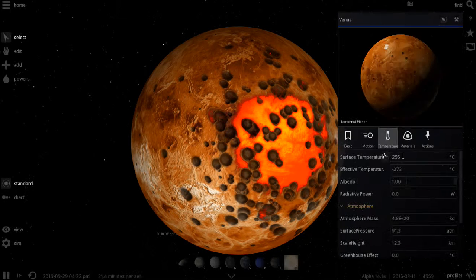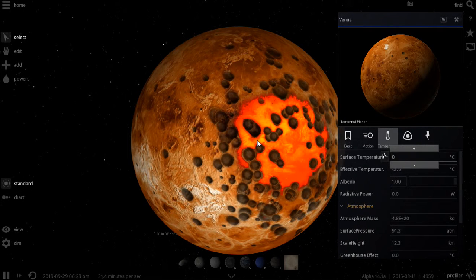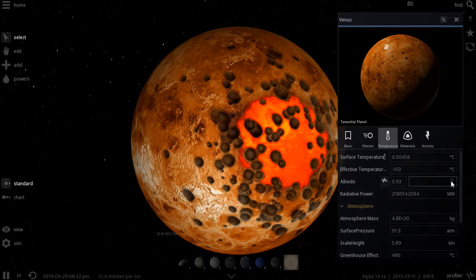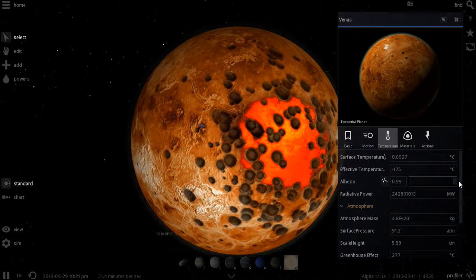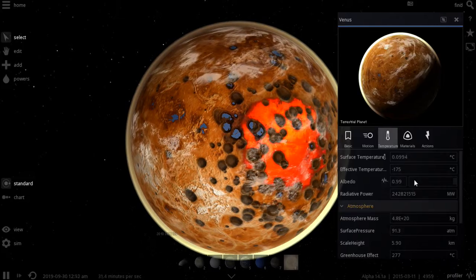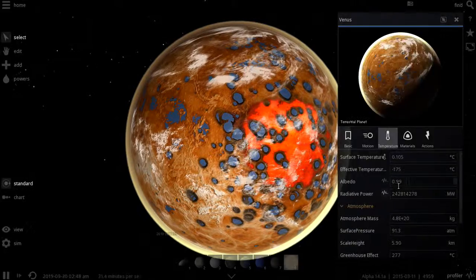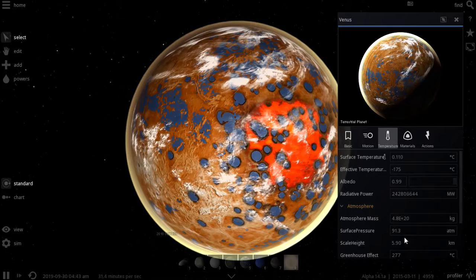So we go into temperature and set it to zero — zero degrees Celsius. Now it's getting even colder. So we turn on our albedo, then turn it off again. It's not all the way off, but that would be good. Hey, we have an atmosphere again.